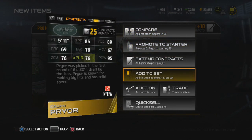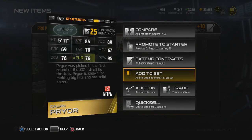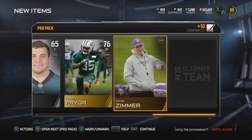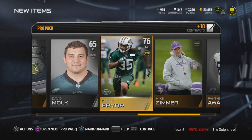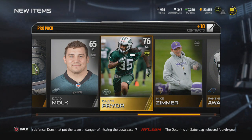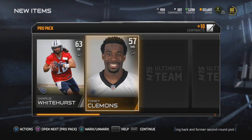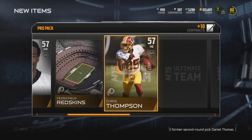I get a Calvin Pryor rookie for the Jets — strong safety. I thought he was a free safety but I guess he's a strong safety. 95 hit power, 76 pursuit. Another strong safety with zone coverage in the 70s — not a fan of that. But it's still a pretty decent card, just won't break my lineup. The Jets also cut Stephen Hill today — crazy day of cuts.